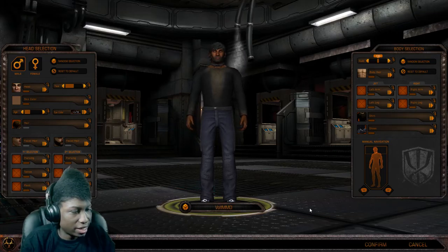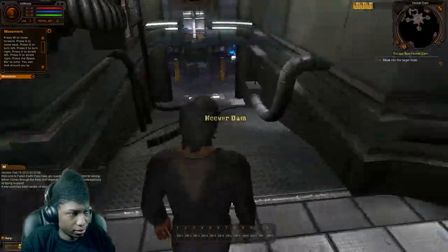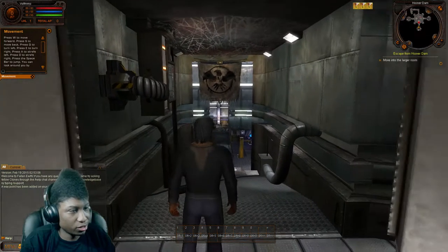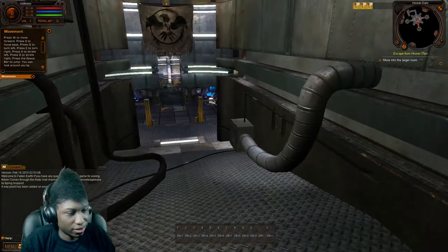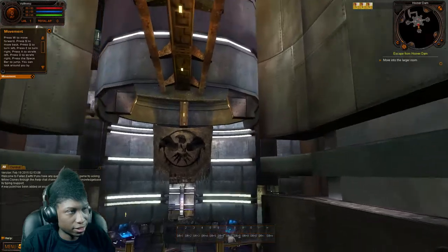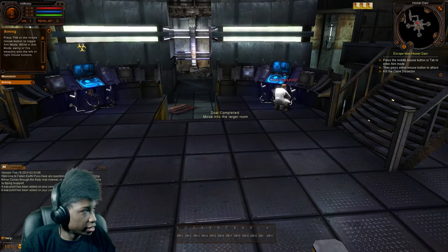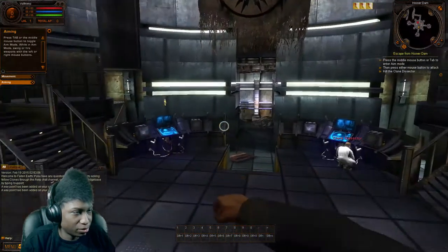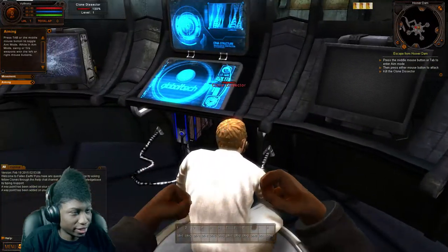Alright, where are we? It seems like I can go first person in this game and I can scroll out to third person. Tab or middle mouse to aim. Alright, aim system — so I can actually punch somebody.